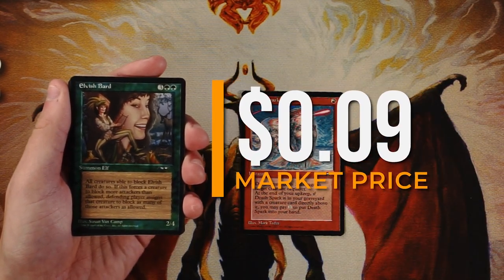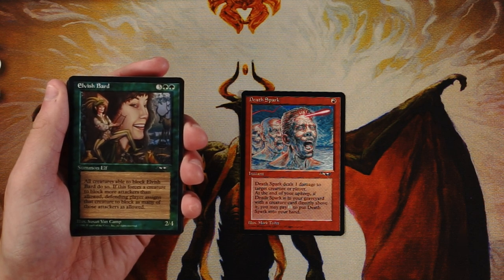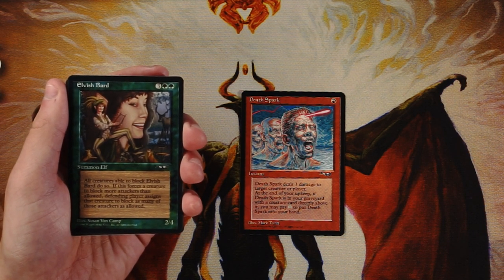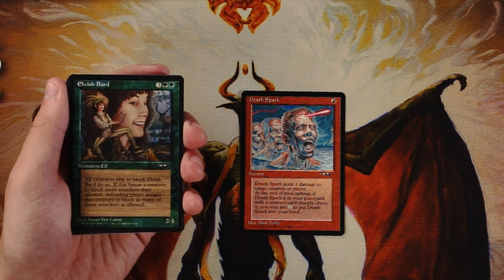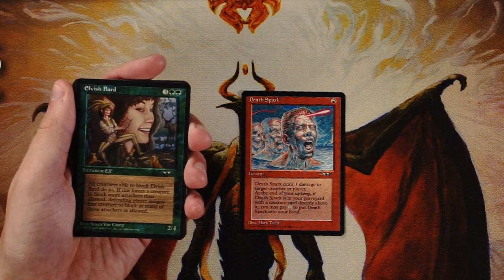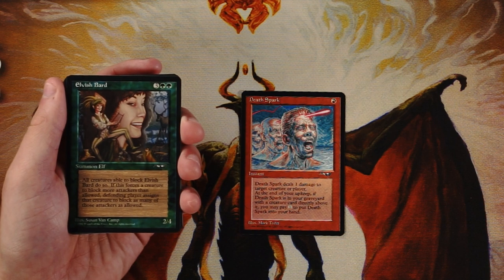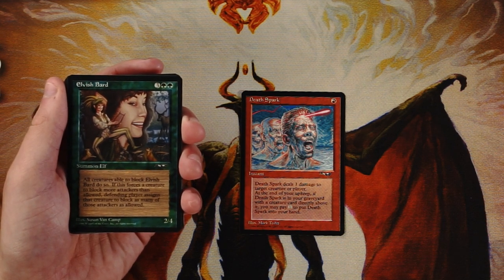Elvish Bard is an Elf for three and two green — a 2/4 that forces all creatures able to block it to do so. If it forces a creature to block more attackers than allowed, the defending player may assign that creature to block as many of those attackers as permitted. It's a bait creature, and a 2/4 for five isn't great. The forced-blocking effect is interesting, but it also lets your opponent's creatures block multiple attackers, which is a downside. I think I still like Death Spark better.